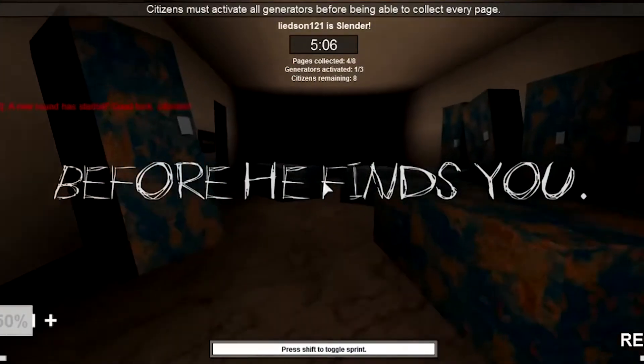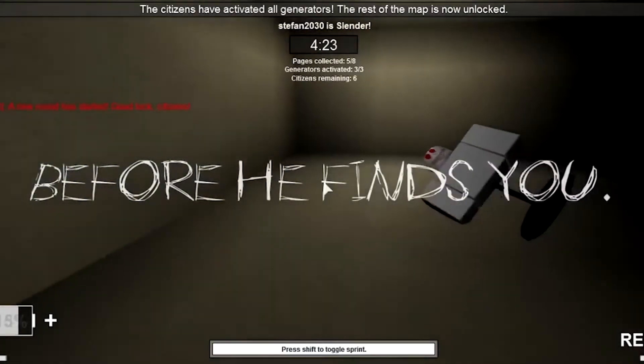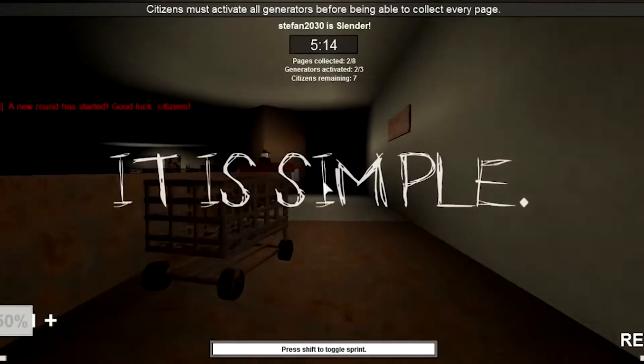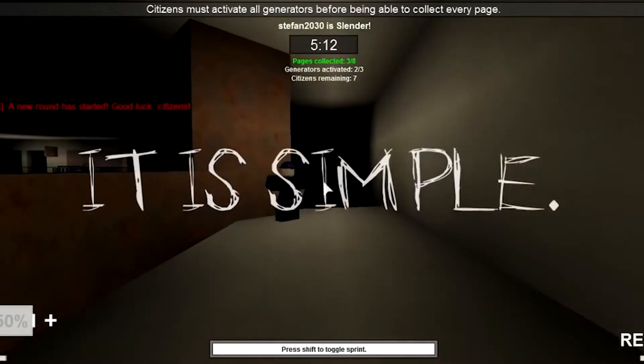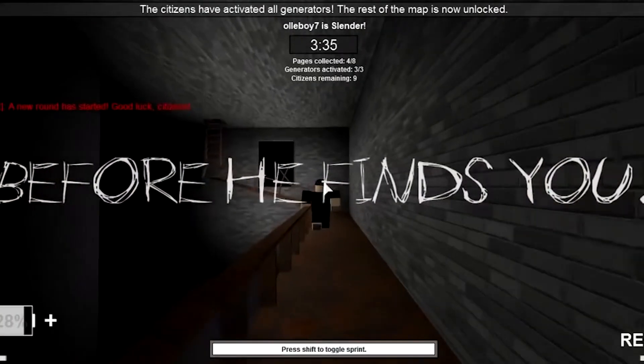The maps are creepy and full of jump scares. I almost fell out of my chair the first time I caught a glimpse of Slenderman. All it takes to kill you is to simply look at Slenderman for too long and your health drops at an alarming rate when you do. Stop It Slender is best played in a dark room with headphones on to get the full effect of being terrified.